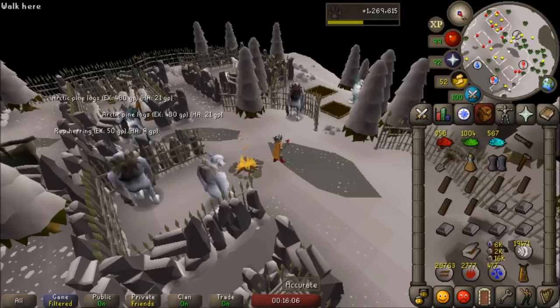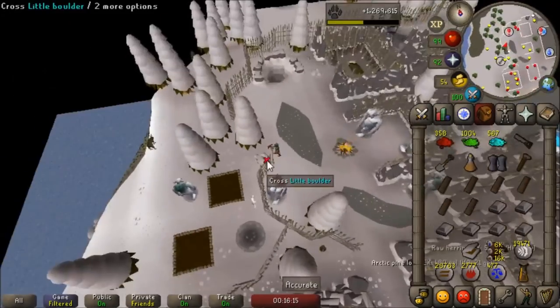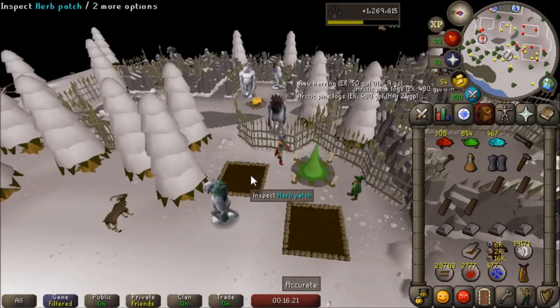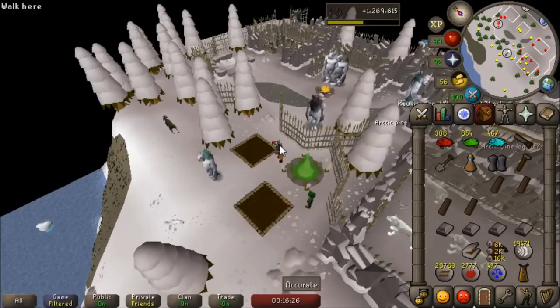Next up is the fire of nourishment, which requires 50 TE salt, 100 EFH salt, and 150 ERT salt. You get to it by crossing the little boulder here on the west side of Weiss. It was kind of hard to locate, but now that we're here we can build this fire pit. What this fire does is unlock a new herb patch for you which is disease free, which is great for iron men of course.